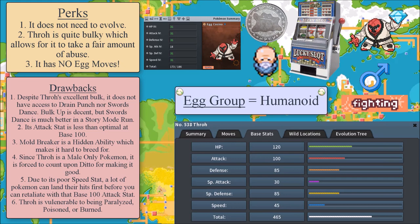There are several other cons as well. Despite Throh's excellent bulk, it does not have access to Drain Punch — and the fact that you're denying Drain Punch really hurts it. Also, you might think it would be great if Throh had access to Swords Dance — but it doesn't. Yes, it has Bulk Up, but would you rather have plus-2 attack with Swords Dance, or plus-1 defense and plus-1 attack with Bulk Up, then manually use Bulk Up six times and hope no opponent has a special attacking move?